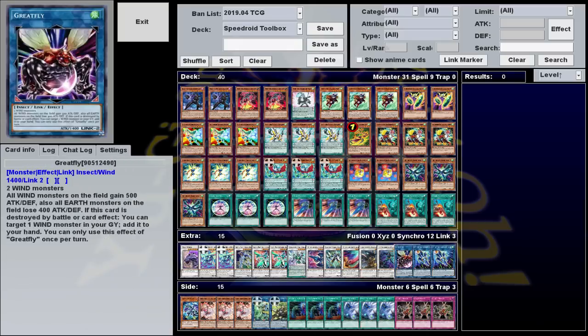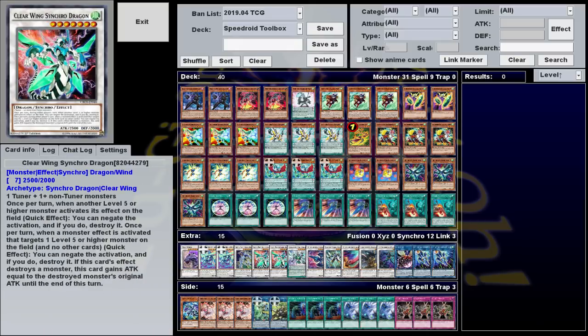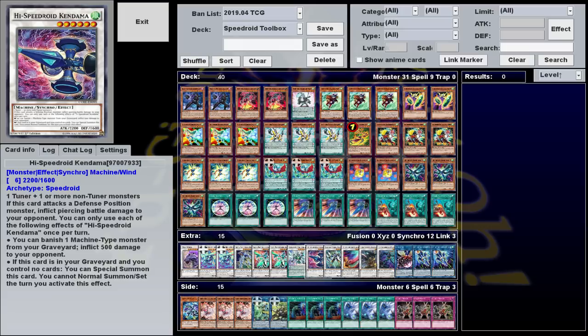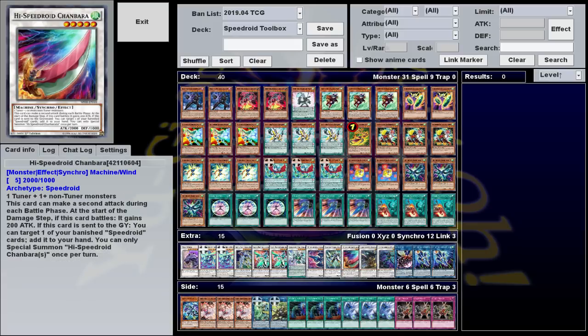That just leaves the remainder of our extra deck, none of which is all that important, to be honest. Kendama's kind of underrated — it's not a boss monster by any means, but it does piercing and allows you to banish a machine from the grave to inflict 500 damage, both of which can allow you to go for game when you're just not quite there. The rest are just neat wind monsters — put them in at your own discretion.